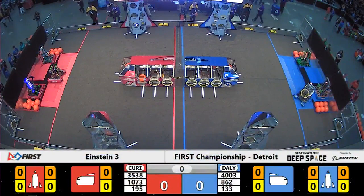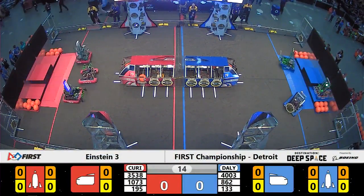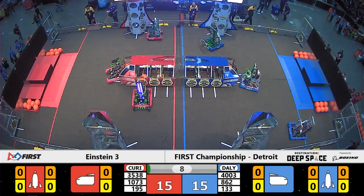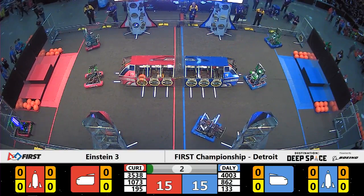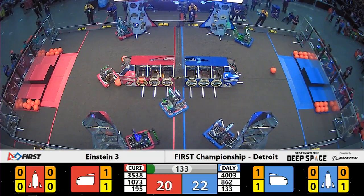Space Explorers: Between the Lines in 3, 2, 1, go! We are underway here in Einstein, match number 3 here on the Mass Field. It's the Curie Alliance in red and daily in the blue. Team number 133 patching up one of those open cargo bays, trapping the cargo inside — good for 5 points here in the Sandstorm period.